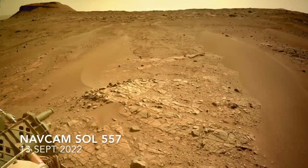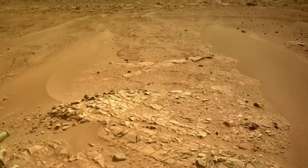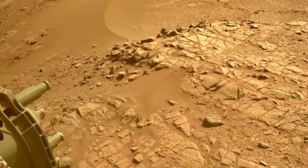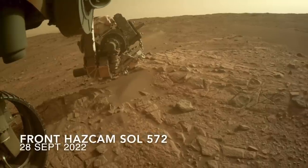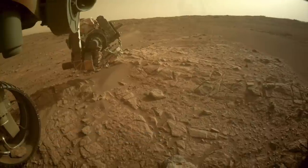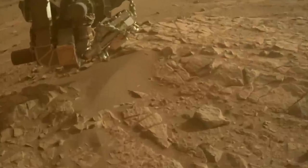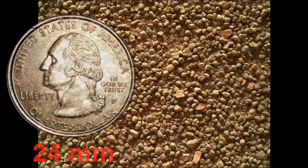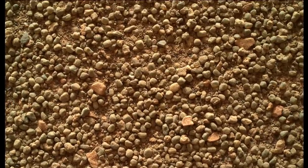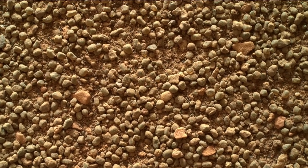Recently, Perseverance was taking core samples from a location known as Enchanted Lake, surrounded by ripples. Conveniently, in reach of the robotic arm was a small ripple, so Perseverance deployed the Watson camera to take a look. It revealed a surface of notably varied grains, referred to as poorly sorted. Ripples composed of such poorly sorted grains are called mega-ripples — which, confusingly, has nothing to do with their size.